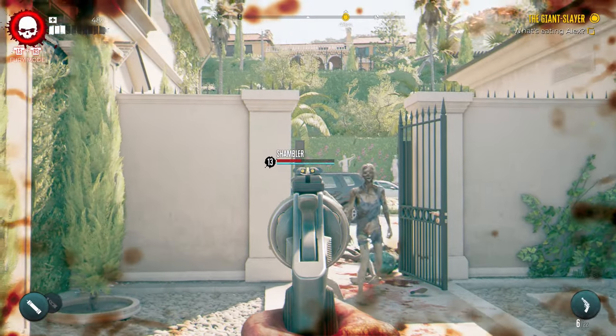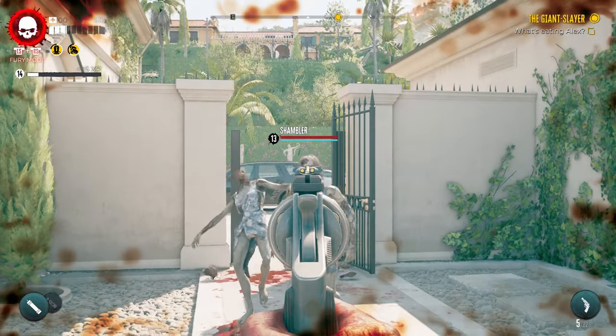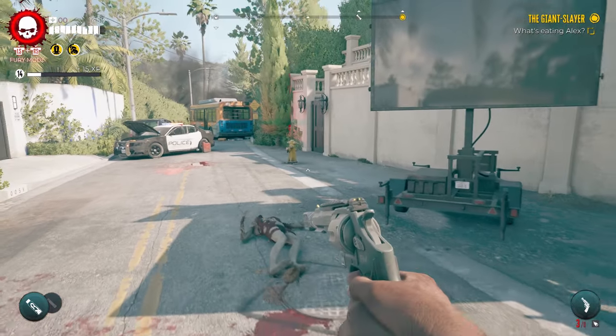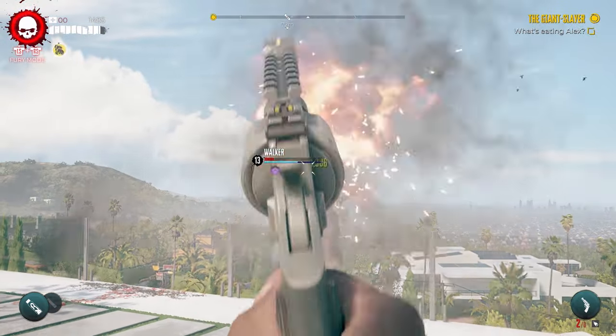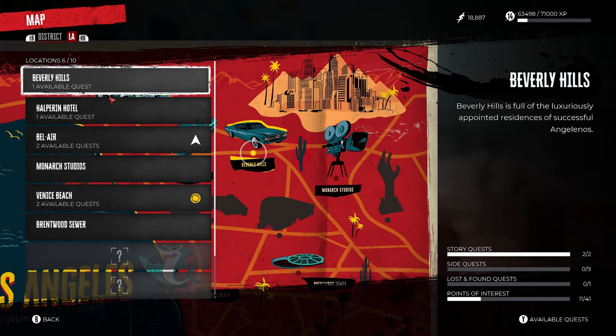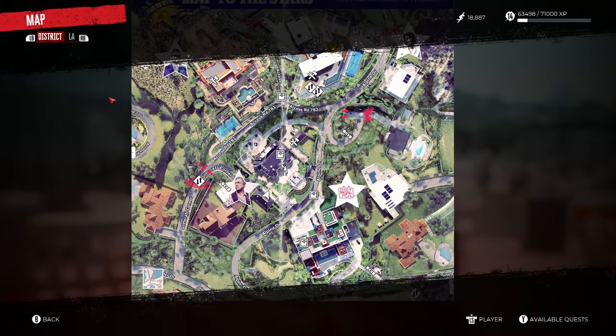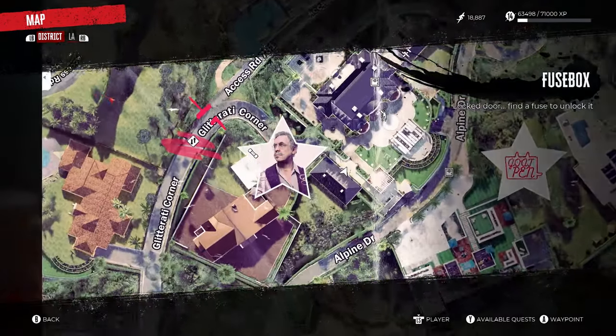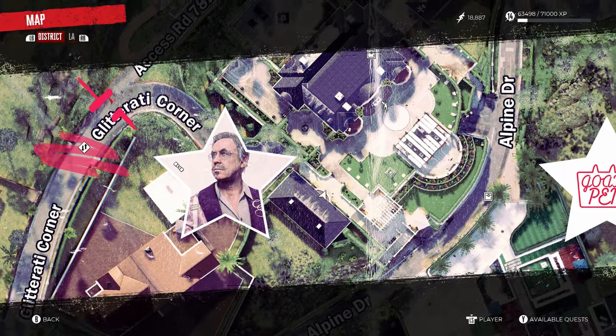The first powerful weapon you can grab straight away is the tactical heavy revolver. Now this gun packs a punch. It can take out most zombies in one shot and it's a great way to test out the gunplay in this game early on. Usually it takes a few hours to start finding guns in Dead Island 2 but you can get this revolver straight away by following what you see here.